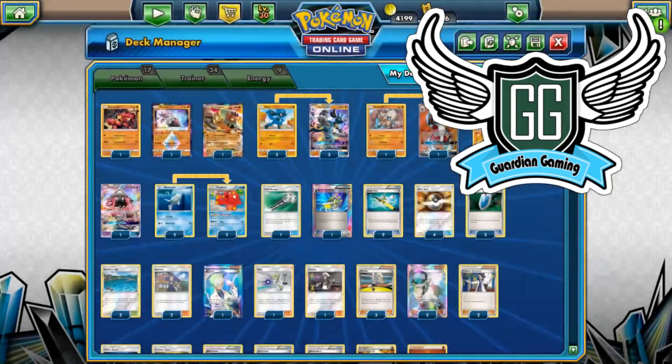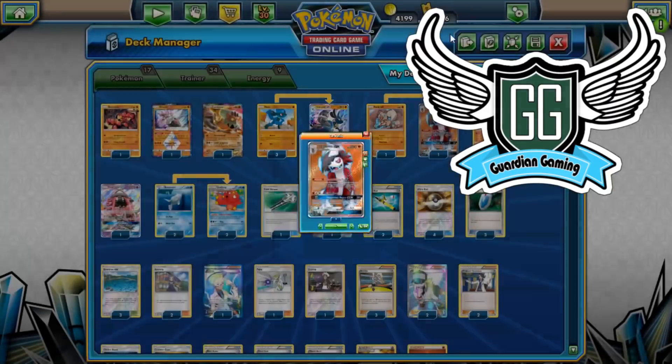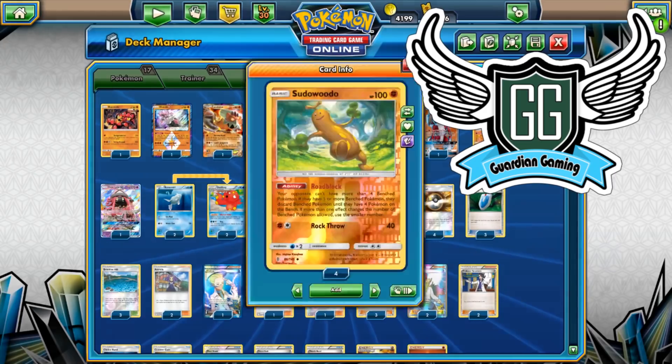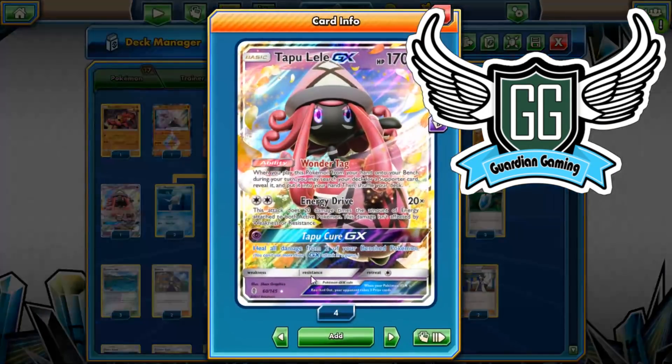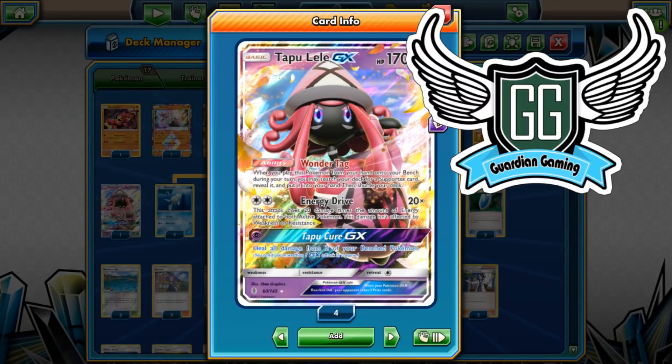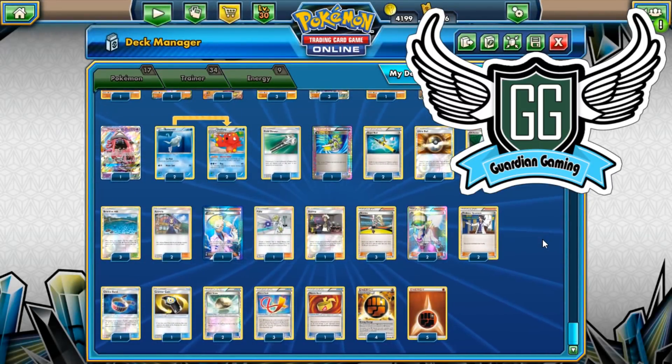We have one Sudowoodo just to really disrupt those Skyfield decks, because even if we don't have Sudowoodo down, if they have four benched Pokemon we're still hitting 200 damage with Dangerous Rogue assuming no boost at all. Sudowoodo is really good for disrupting Zoroark and Rayquaza decks. One Tapu Lele — this is another card we really want to increase to a two count because it seems like every time I play a one-of Lele in my decks, it's either prized or I lead with it.